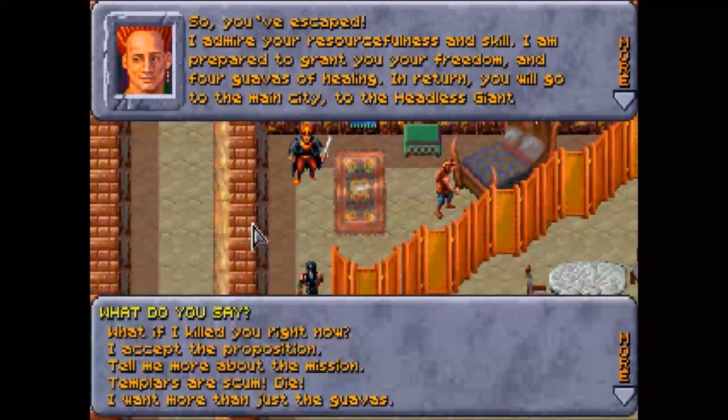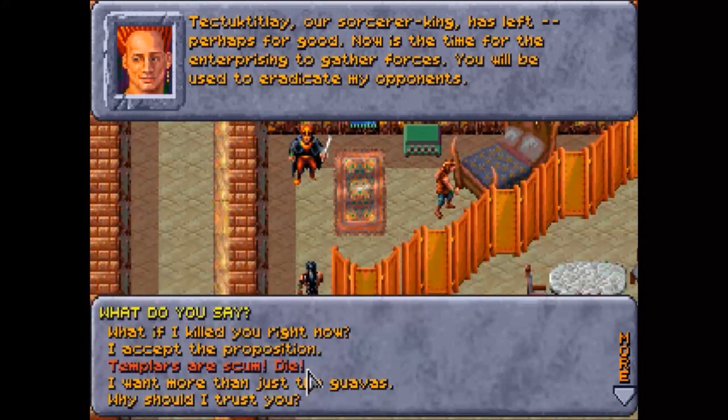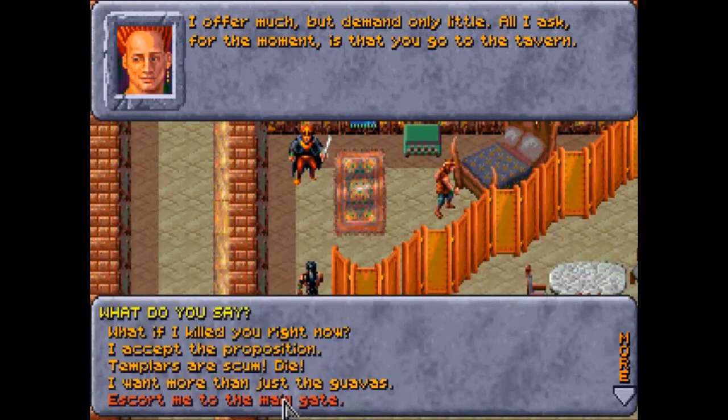The patron speaks: 'So you've escaped — I admire your resourcefulness and skill. I'm prepared to grant you your freedom and four guavas of healing. In return, go to the main city, to the Headless Giant Tavern, and tell the bartender that Petchu sent you — I can use warriors such as yourselves.' Tithian, our sorcerer king, has left — perhaps for good. Now is the time for the enterprising to gather forces; you will be used to eradicate my opponents. We accept his proposition and get out of this horrible arena.